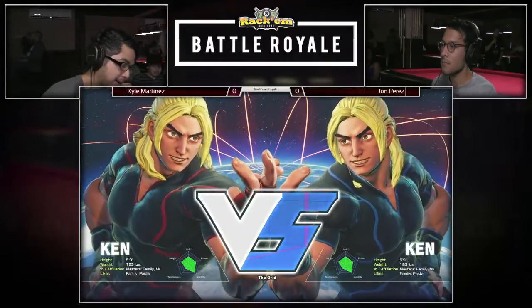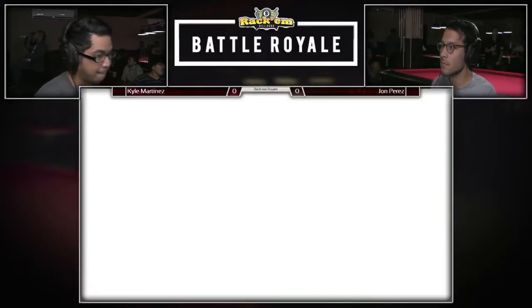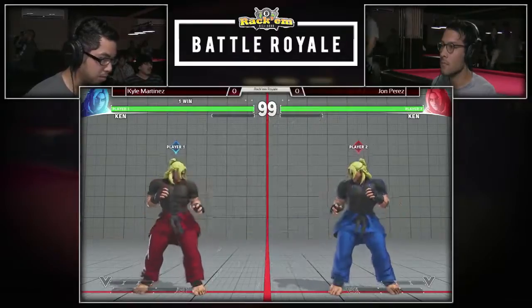Alright, so on the left we got Kyle Martinez. Oh my god, this is going to be so confusing. So we got Red Ken versus Blue Ken. Kyle in the Red Gi, John in the Blue.